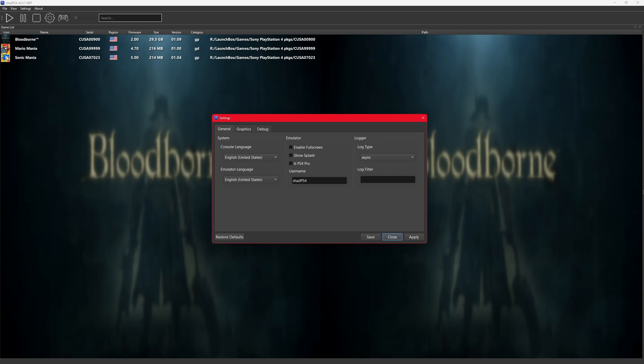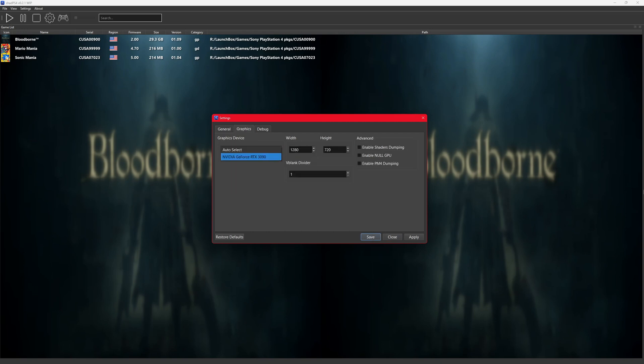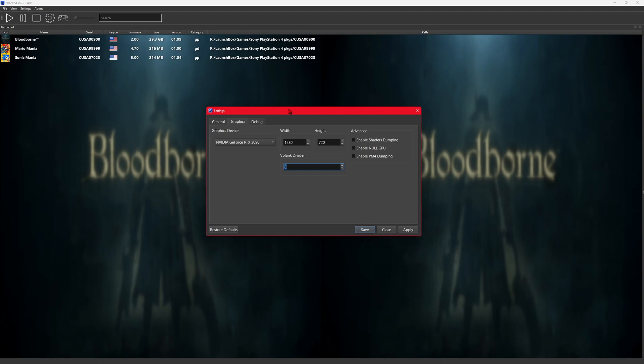Once that's installed, let me go full screen so you guys can see. Go to Settings — for Bloodborne, sync works better, so you want to put that on. Let me enter my username. Then go to the Graphics tab — you want to make sure you select your graphics card, and on the null driver put that on Full. You can enable shader dumping when the game starts to see the difference it makes. Leave the debug settings as-is unless you know what you're doing.